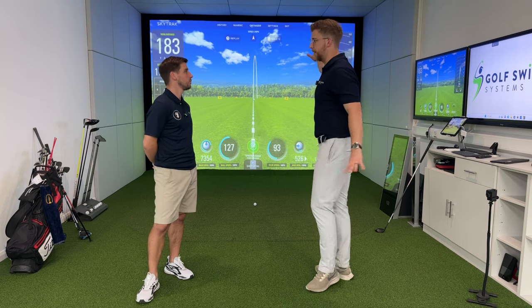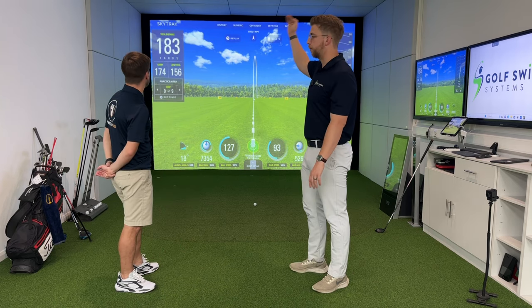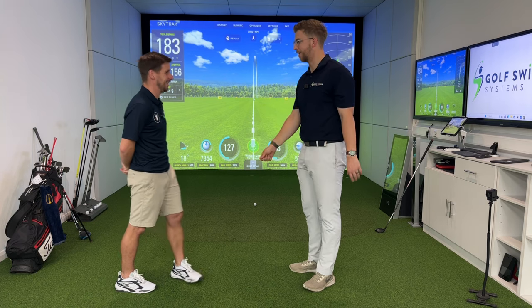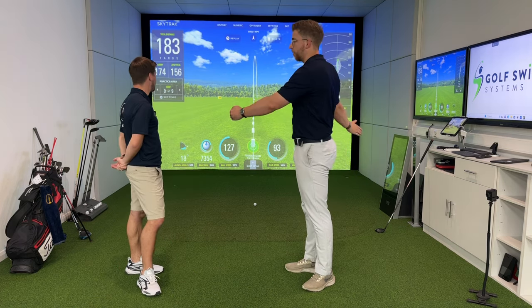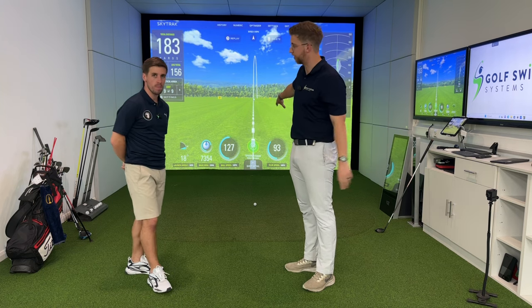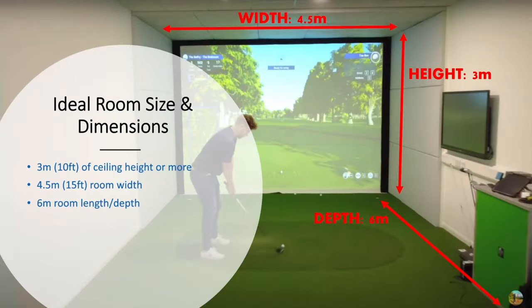Optimal — not minimum — is the space where any launch monitor can work, you're comfortable, and it's fun to swing a driver. Optimal is actually this space here. You've got three meters of ceiling height, which means even a tall person can swing a driver. You've got four and a half meters of width, which means right or left-handers can hit from the central position. If you've got a radar pointed down the middle of the room, you don't need to change a single thing for either handedness.